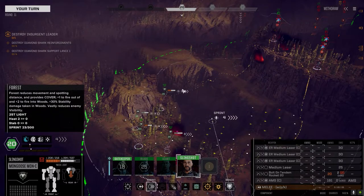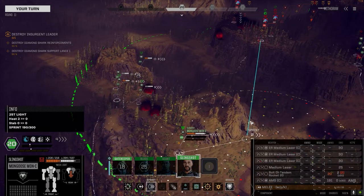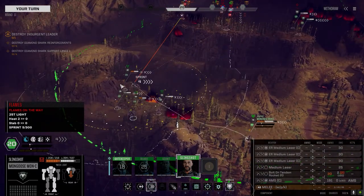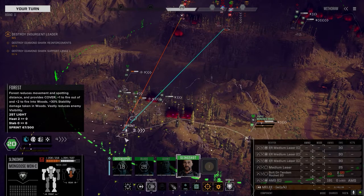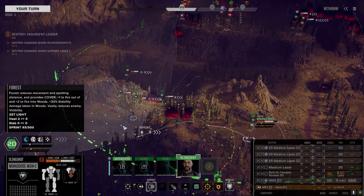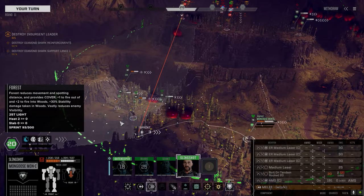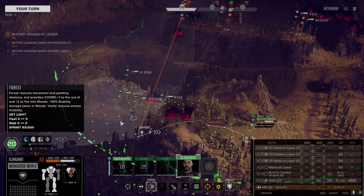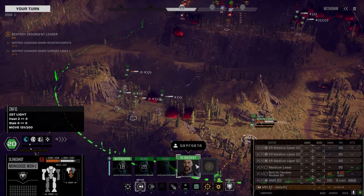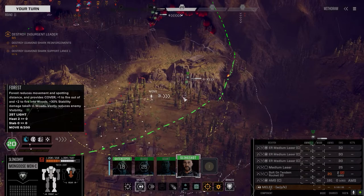You don't have the range. So you're moving this direction — try and keep on the flank. Who do we got left? Mongoose going on 20, Talos going on 18 — so he's going before these two guys. I go on 18, this guy goes on 15.